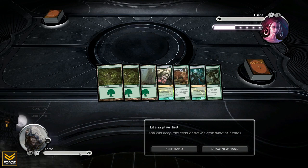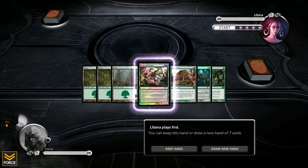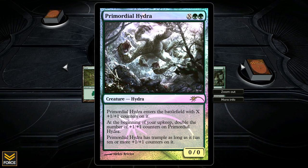Let's take a look at this opening hand. Not too shabby. Liliana does play first. Primordial Hydra — two green and X, so however many mana I want to pay. Comes into play with that number of +1/+1 counters. During my upkeep I double the +1/+1 counters on Primordial Hydra, and if it has 10 or more counters it gets trample.